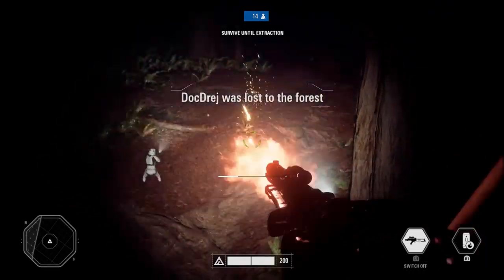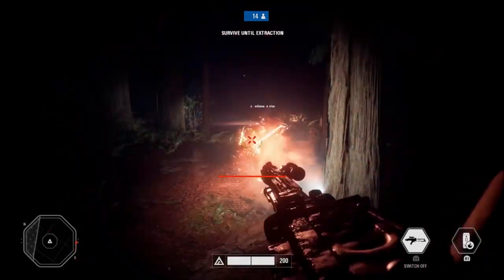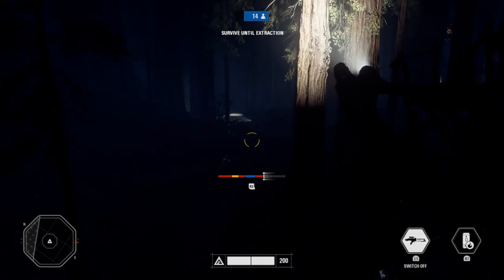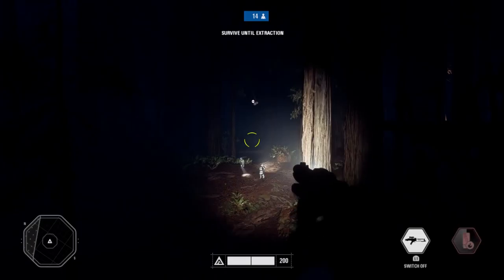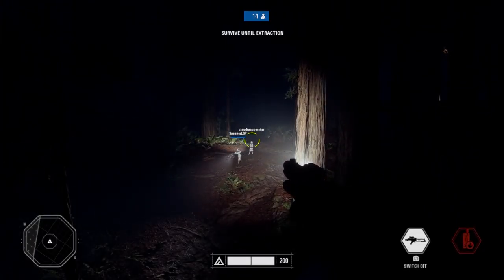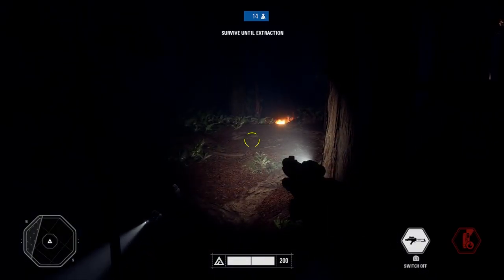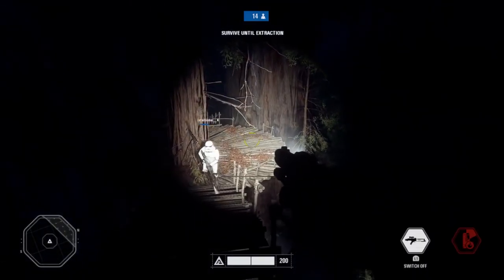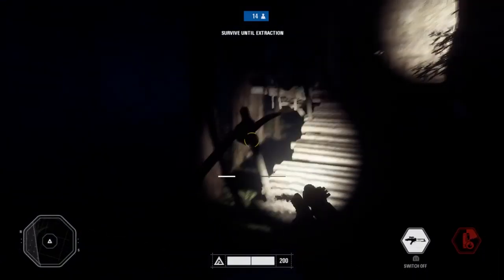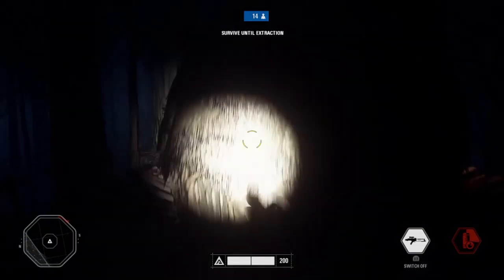There are some minor things that should be changed to make it even harder. First, make the cave much smaller and harder to hold — the developers are already aware of this and have tweeted that it's going to be changing. Right now troopers hide in there and it slows the pace down. Second, the map can be a bit big. Shrinking it as time goes on or as troopers die off — much like battle royale games — would make it more intense, and it could shrink towards the extraction point.